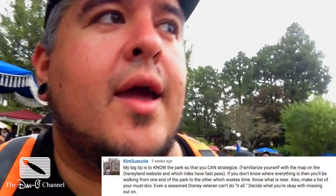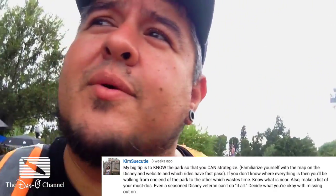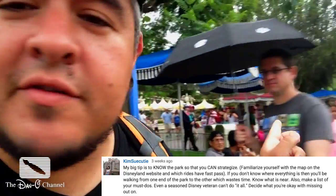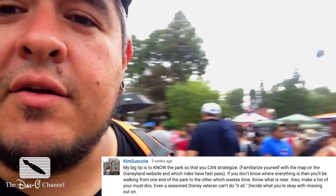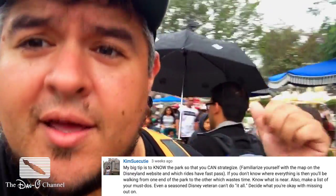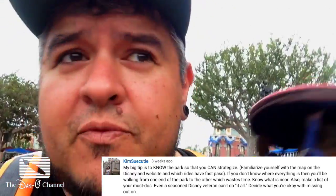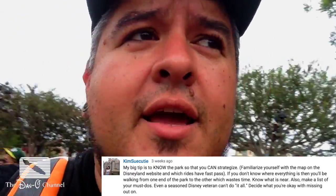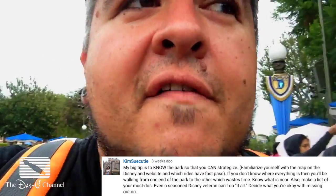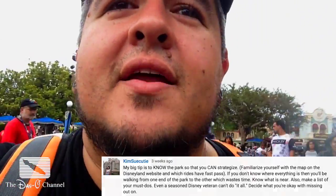Kim Soo Cutie provided a really good tip about knowing your way around the park so you don't get lost and don't waste time backtracking. Right behind me there's a place to get maps, and also all the way down Main Street right when you walk in — there's maps at the gate, maps in City Hall. If you don't want to learn it on the fly, go to Disneyland.com and you can find a map there. Learn your way around — great tip.